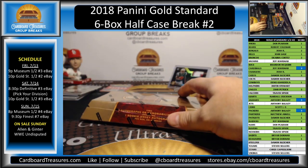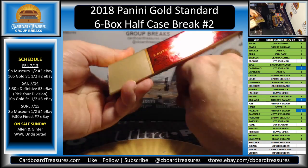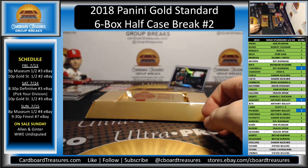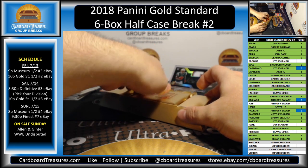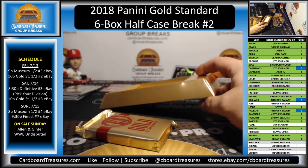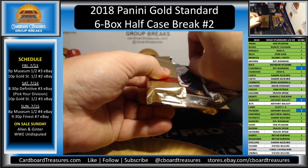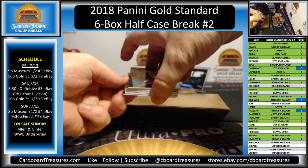Last box — good luck everybody. Tomorrow night we have Definitive box number three, that is an eBay pick-your-division break. Then Gold Standard half case number three — that'll be our last Gold Standard, also an eBay break. Sunday we have Museum Collection and Topps Finest — Museum's a half case, Topps Finest is a full case. And Sunday morning we have Allen and Ginter and Topps WWE Undisputed going on sale.